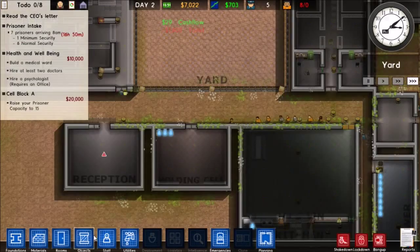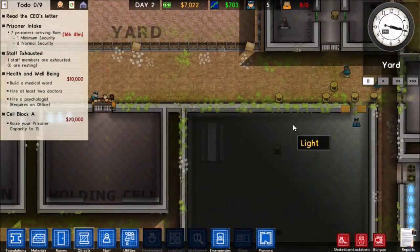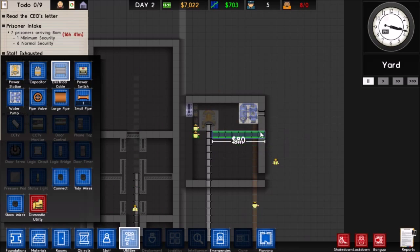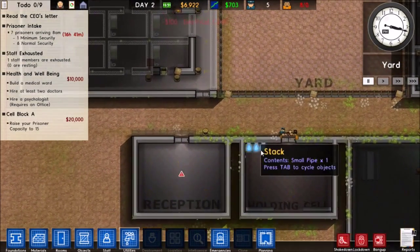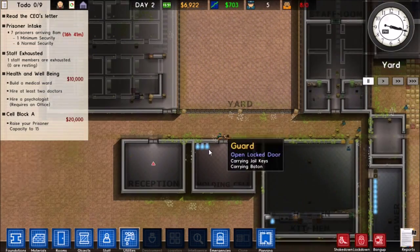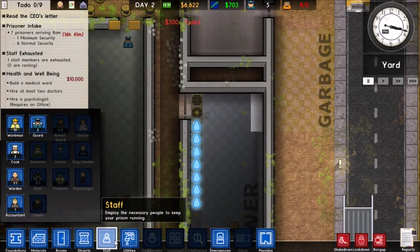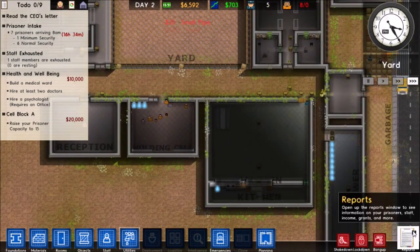I'm only going to have designated bathroom areas this time and not just put bathrooms everywhere, because the problem I had last time was prisoners were digging tunnels from the toilets. So we're only going to have toilets in certain areas of the prison where we'll always have guards stationed. We'll do three toilets right there and that'll be fine.